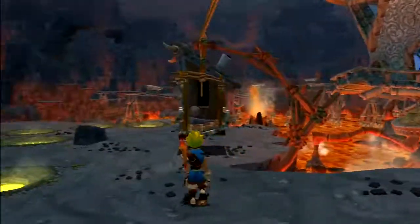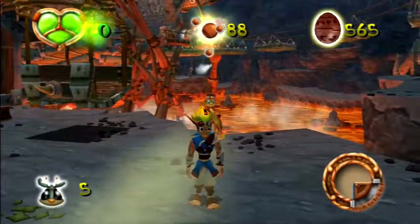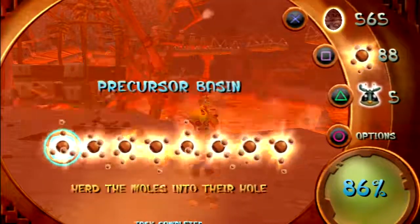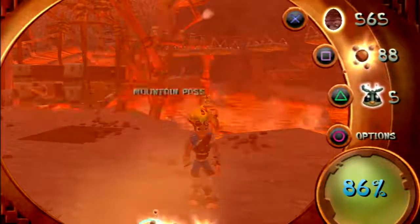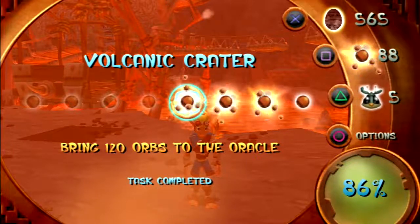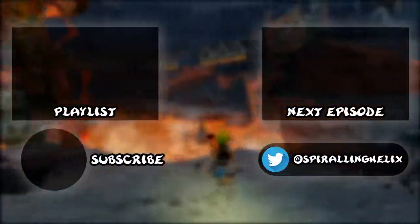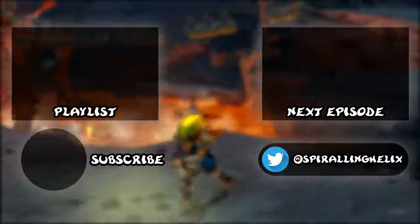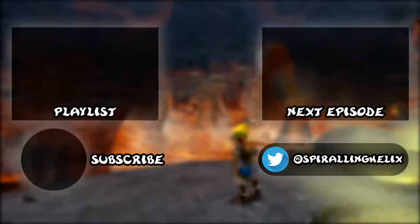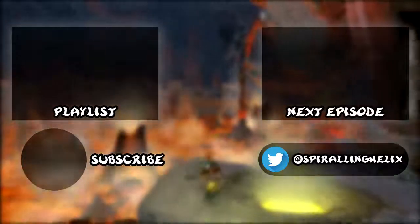Next time we will be making our way through the lava tube, now that we have more than enough power cells, as well as backtracking to the mountain pass because we're actually missing a precursor cell - power cell - there. And we'll of course collect the rest of the power cells here. This has been Spiraling Helix - see you guys next time, everybody. Bye-bye.